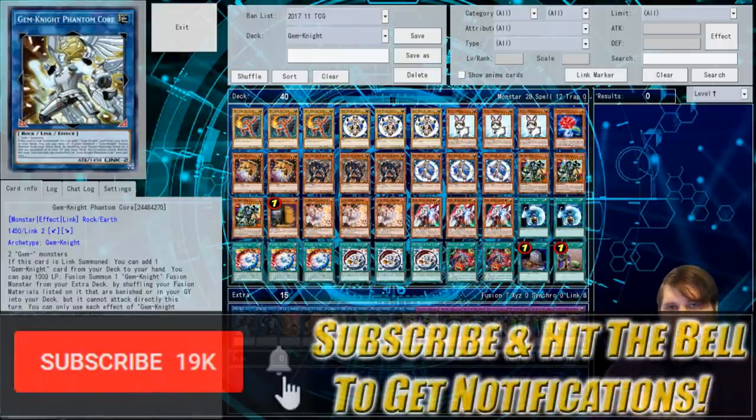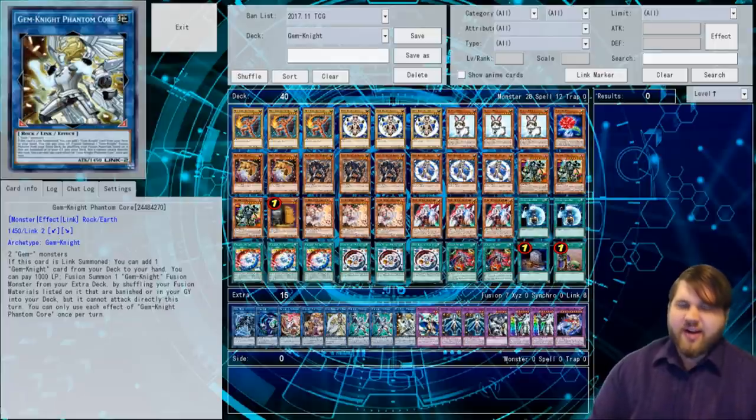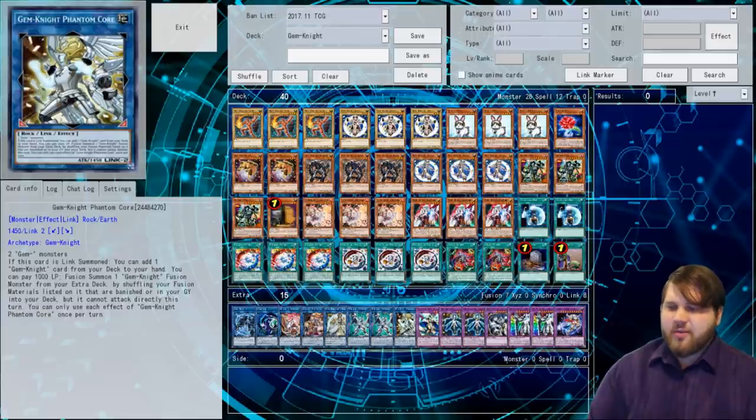The deck is more consistent now than it has ever been with Grinder Golem and Rabbit and all that sort of stuff. The deck also sort of becomes an FTK deck, which is kind of scary, and it's a really consistent FTK deck because it doesn't require any outside engine cards other than just good extenders. You don't require Grinder Golem for the FTK at all. Grinder Golem is great because it uses seven cards out of your extra deck, but otherwise the deck can do all those unfair things on its own without Grinder Golem anyway.